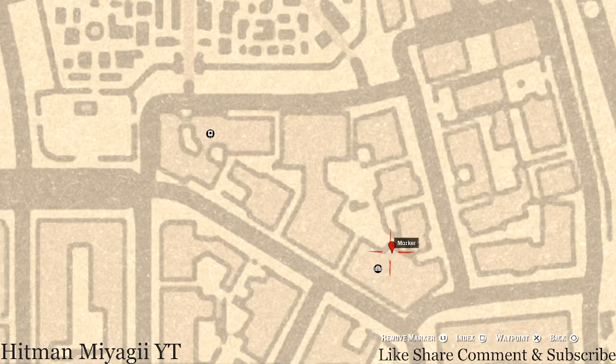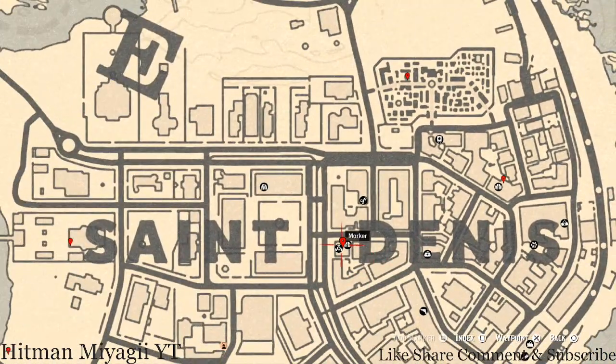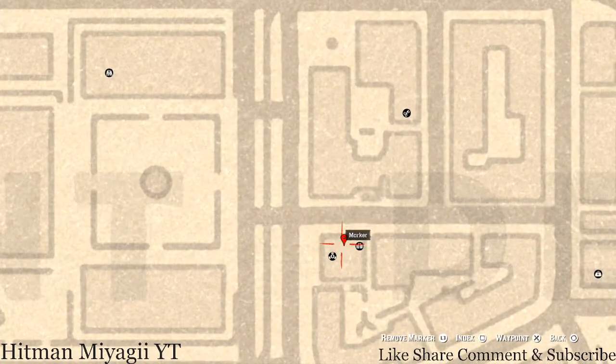Right here inside this building you guys will get a Six of Wands tarot card — remember to go to the back room and along that back wall, that's where it is. This next marker is another family heirloom — a Cherry Wood Comb. The Cherry Wood Comb is on the second floor, in the first room you can enter, right directly in front of the bed.